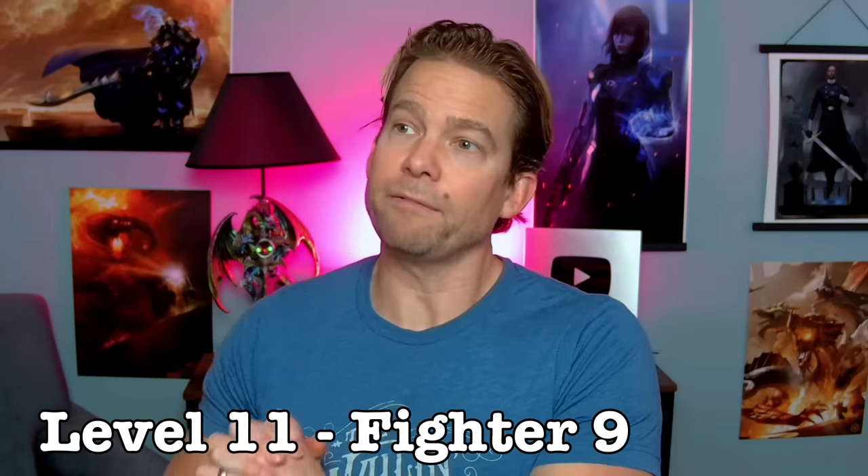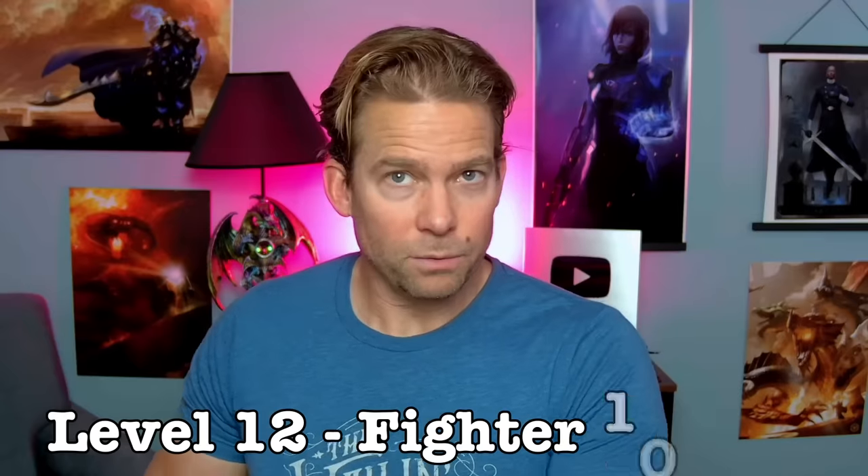At level 11 we'd be Fighter 9, getting Indomitable — probably my least favorite Fighter feature in current 5e. Once per day, re-roll a failed saving throw. It'll occasionally be a big lifesaver but most of the time you'll probably fail again anyway. Don't blow it on a fireball; save it for mind control. At level 12, Fighter 10 means as a Battle Master we get Improved Combat Superiority, turning all superiority dice into d10s — a nice little bump. We also get two new maneuvers, so feel free to splurge on Tactical Assessment if you've been eyeing it.